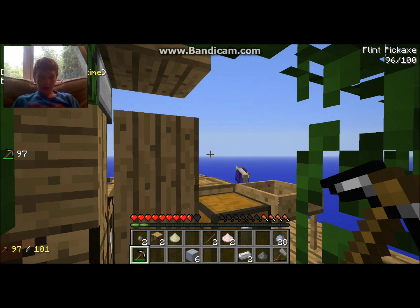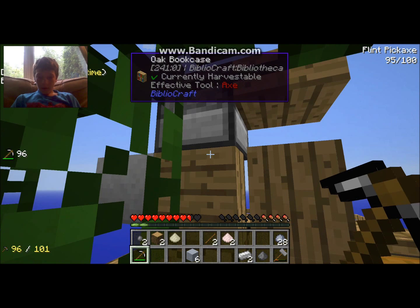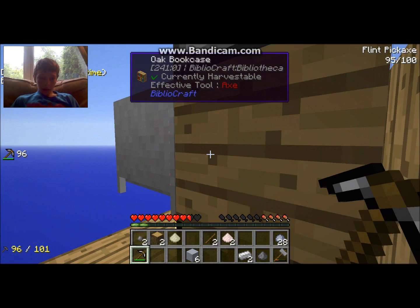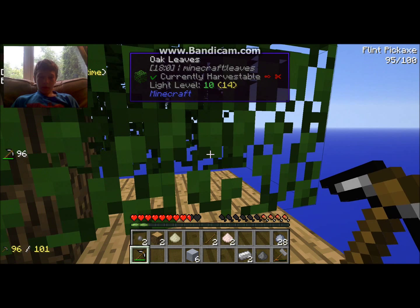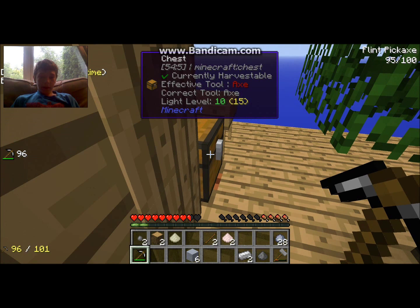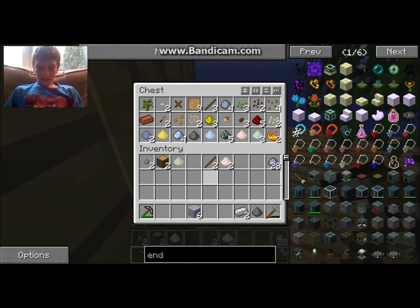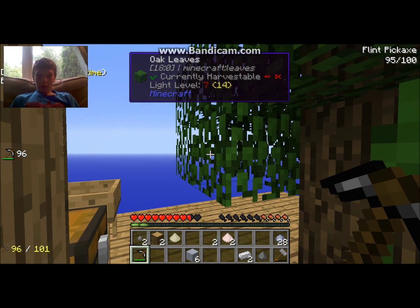I always forget how to change the view from the updated person mode. So I got a lot of stone. We got this thing called a crucible — I'm not going to go over how to make it; you can look at someone else's video for that. I got stuff, as you can see, from using my hammer smashing stuff.